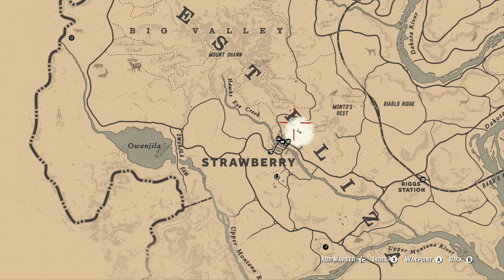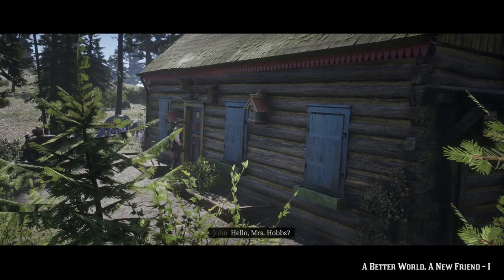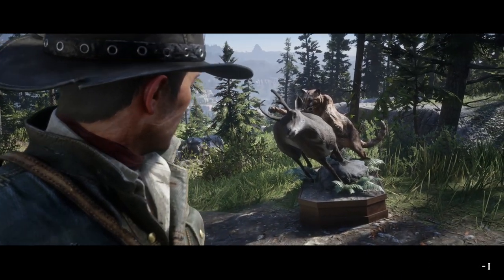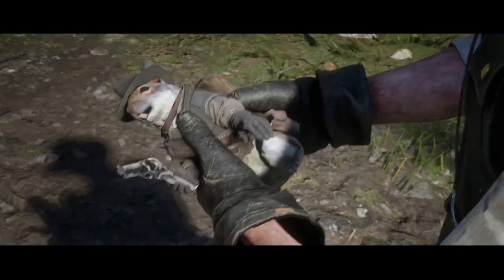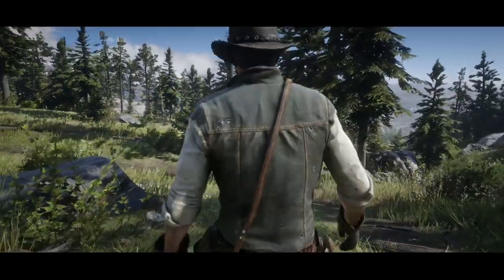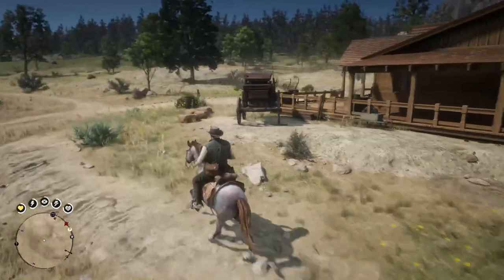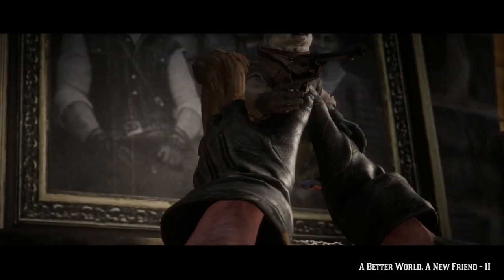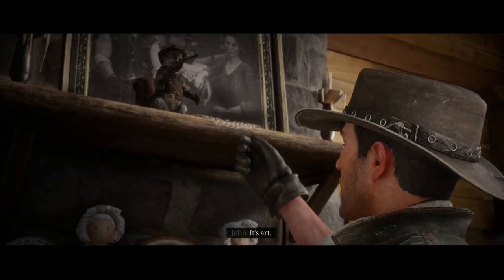Head to this icon on the map and make your way to the sweet-looking log cabin. Approach the door to activate this awkwardly funny cutscene which I won't ruin for you. At the end you'll receive your reward — a stuffed squirrel statue. Now at this point you think you're done, but not quite. In order to get the It's Art achievement we have to do a few more things, so let's head back to Beecher's Hope where John's ranch is. Walk up to the mantle above the fireplace and put the statue there — at this point Abigail will ask about it. "It's art."